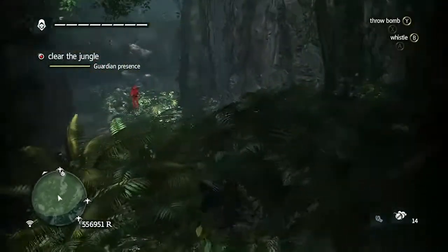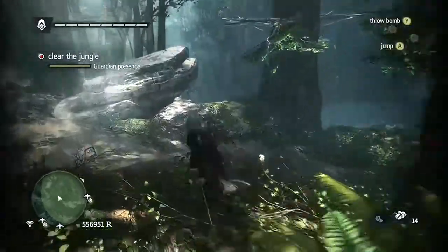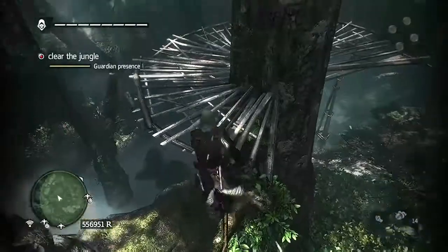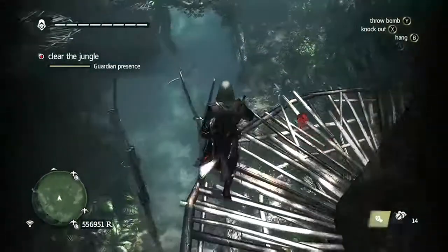So again, if you get detected, throw a Smoke Bomb, jog away to get blended into the zone, and go ahead and take them down.